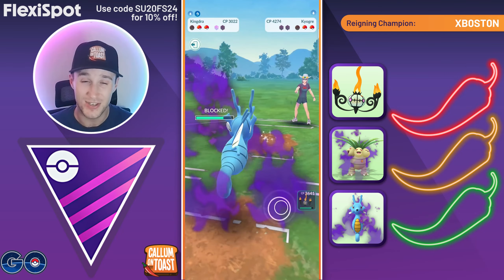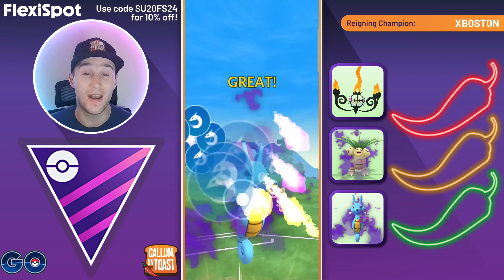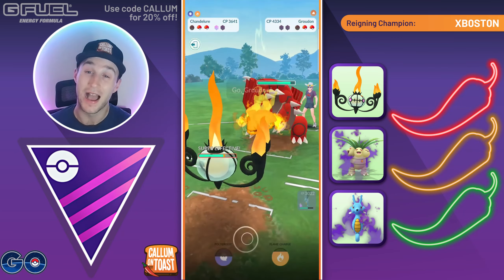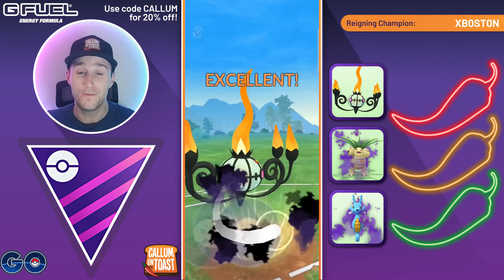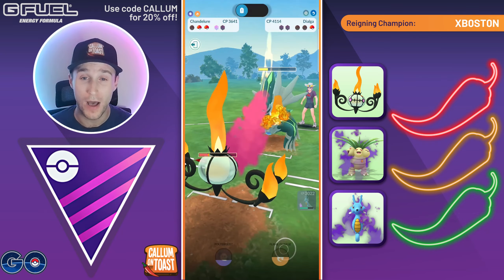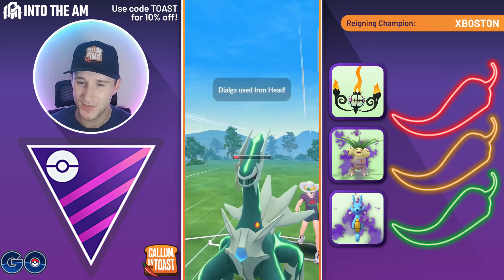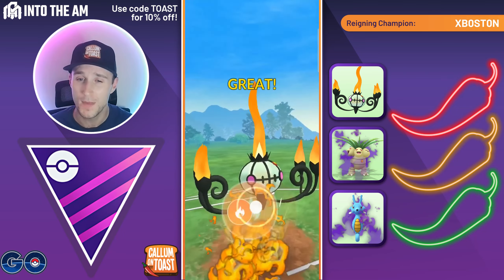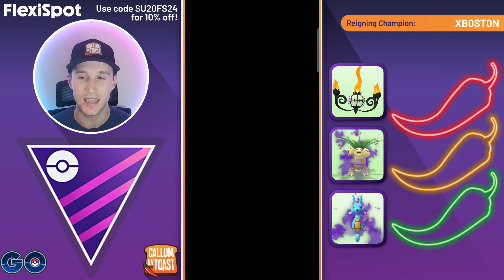It's just a Surf which is double resisted. We fire off Outrage into Dialga — that does big damage. We swap into Chandelure and they've got Groudon in the back, but they have no shields and we're running Poltergeist. We full-send it and it one-shots Groudon from nearly full health. We shield the Iron Head, go straight for Flame Charge, and from this range Flame Charge takes out Dialga. We take that game.